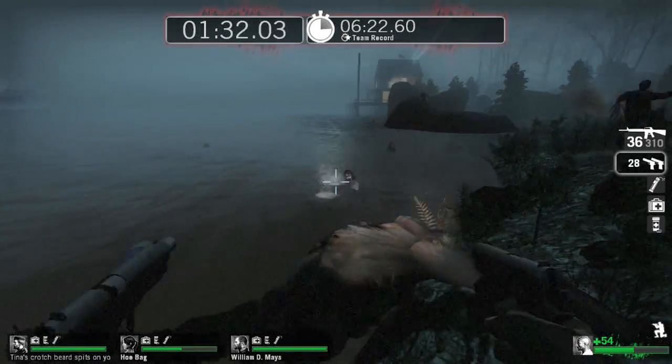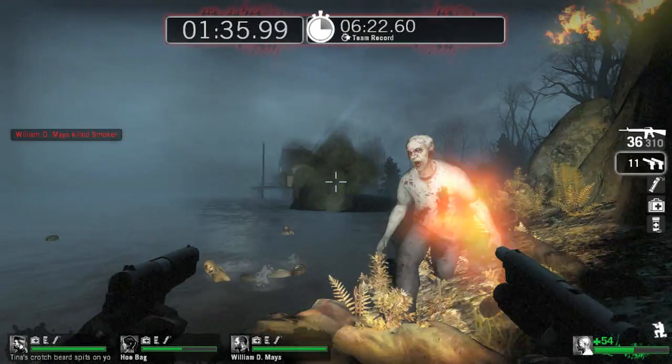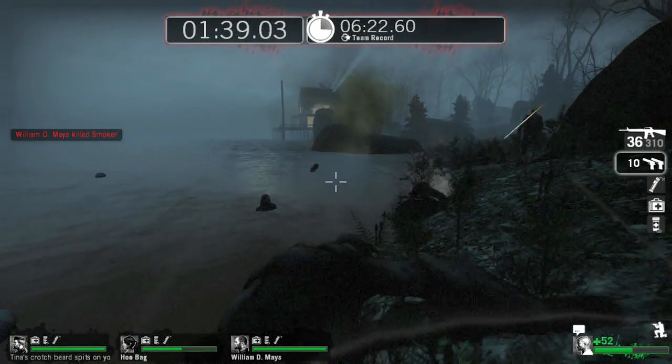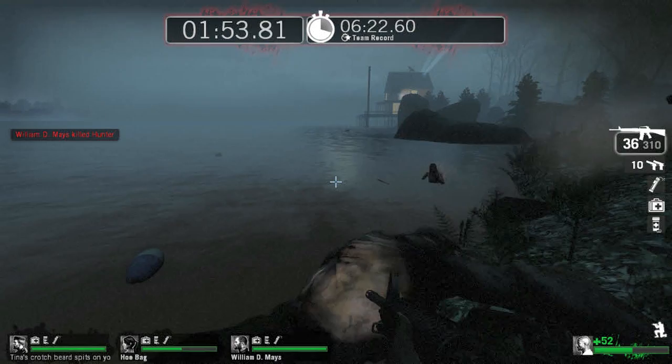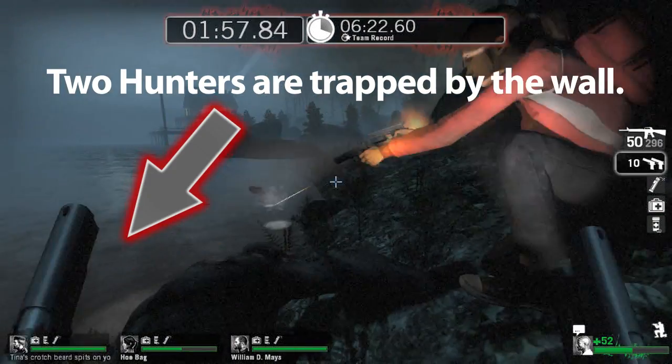The reason why you want to go here is because there's actually an invisible wall to your left when you're sitting there that prevents zombies, including hunters, from getting around. They can get around it, but it's incredibly hard for them to do so — you're going to get a lot of situations like what you're seeing right now.